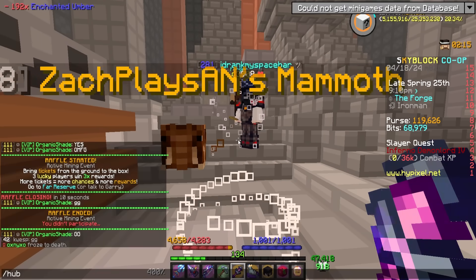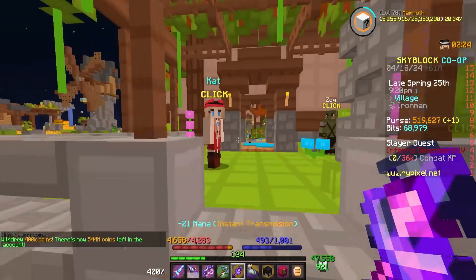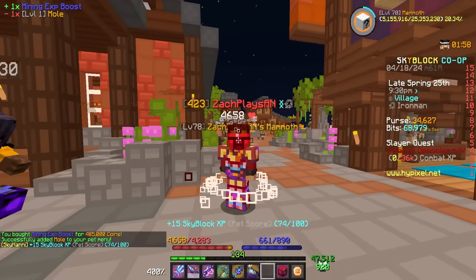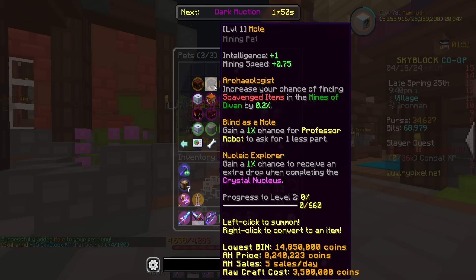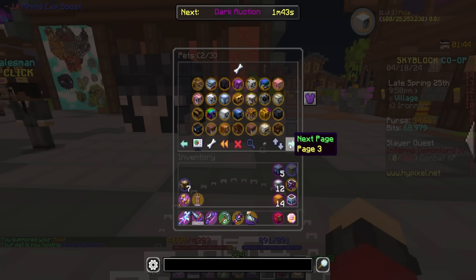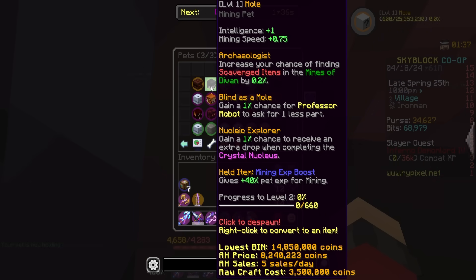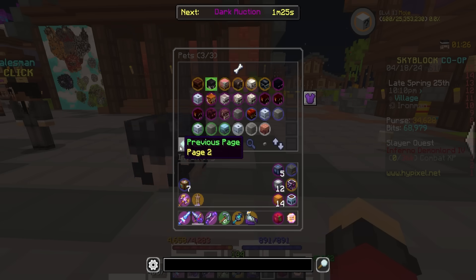Our Mole pet is now complete. If we go to the hub, right off the bat I want to grab a mining XP boost to slap on this thing - I think I need like 400k or something to buy one. Let's head over to Cat's Shop really quickly and buy one from Zog, and then we can put this on our Mole pet. Claiming it should give us 15 more Skyblock XP, putting us up to 74 out of 100 towards level 424. This is probably the most useful pet for us in the update. I want to level it up rather quickly, mainly because all of its perks actually help with Crystal Nucleus runs - from increasing the chance of finding scavenge items in the Mines of Devon, to gaining a percent chance for Professor Robot to ask for one less part, and gaining a percent chance to receive an extra drop when completing the Crystal Nucleus.